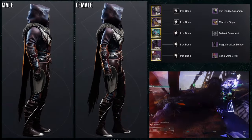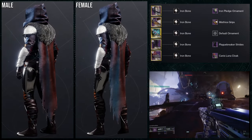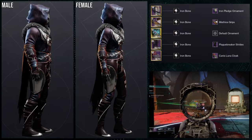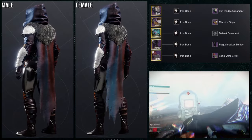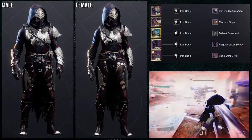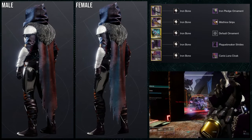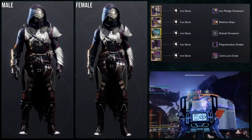Starting off, we're looking at the Hunter. The Mistiel's Grips are the Assassin's Creed arms. For the helmet, the Iron Pledge ornament; for the chest piece, the Girl Falcon; for the boots, Plague Breaker Strides; and for the cloak, the Canis Luna Cloak. The shader is Iron Bone — one of my favorite shaders in the game. We're using Iron Bone because I really wanted to pinpoint just the armor pieces, and the Mistiel's Grips with the Girl Falcon look really cool together.